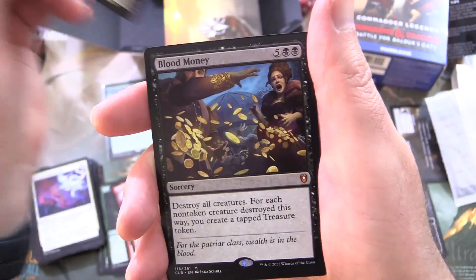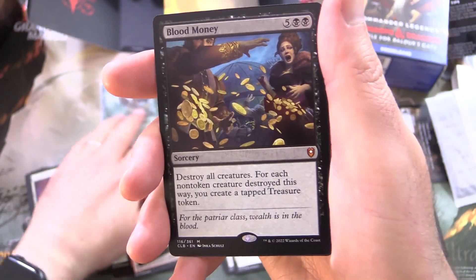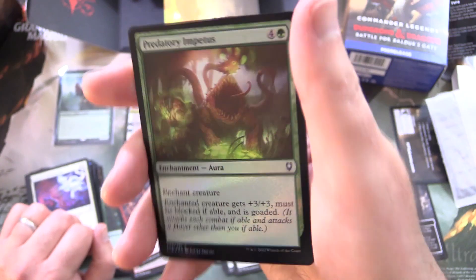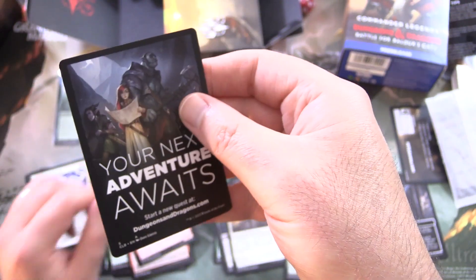Far Traveller is the background. And another Mythic — what is happening?! Blood Money. I know this is a low-end Mythic, but still — three Mythics out of one box! A Foil Predatory Impetus and a Knight Token.